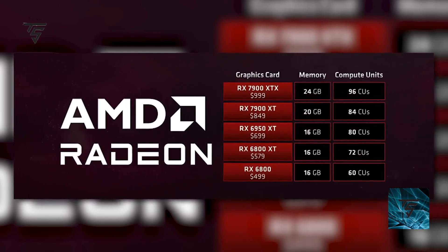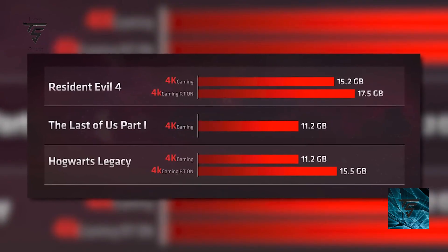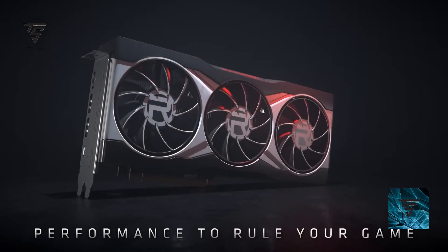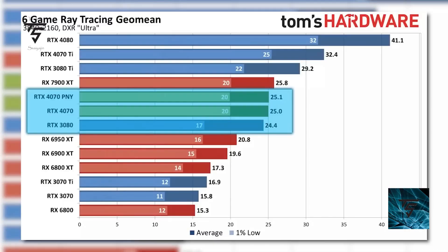The RTX 4070 clearly beats the RX 6800 even though it has less VRAM, but the thing is you need more VRAM to do more things in the future. If you have more VRAM you are going to get more performance later down the line and you won't need to upgrade as soon. It is ultimately up to the consumer to decide what to go with.